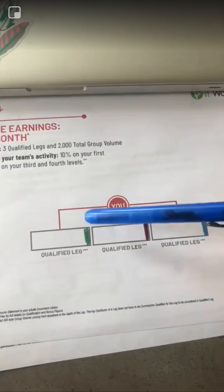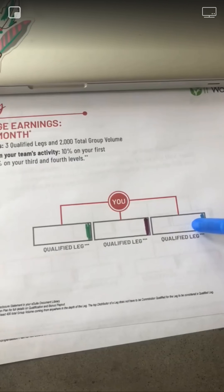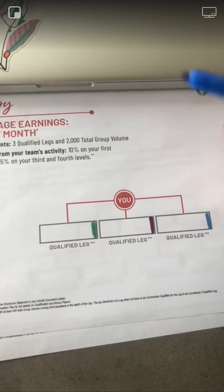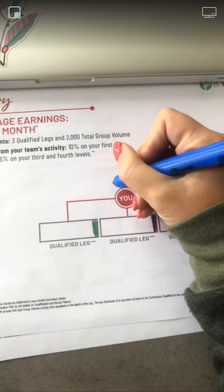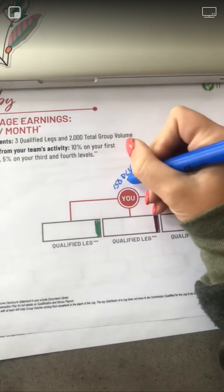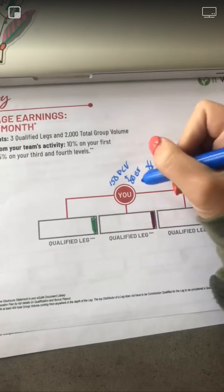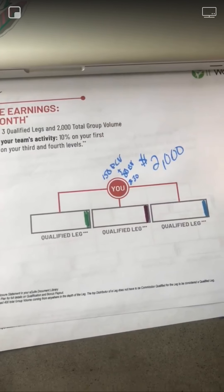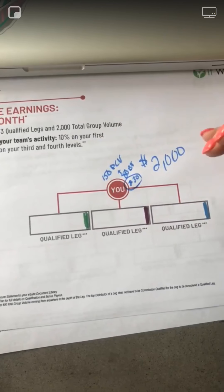So when you go Ruby, you only need three distributors directly below you. We want to make sure that we have 2000 volume as well. You have your 150 in personal customer volume plus your ADBV shipment, so your personal bonus volume should be 230 every single month — that is just a secure, above-average amount.